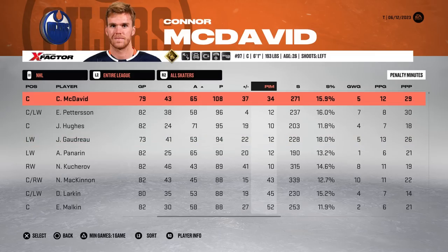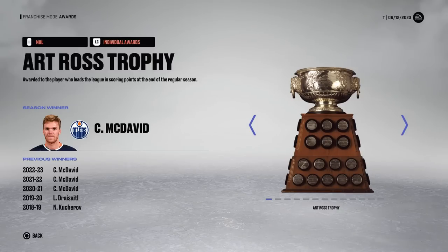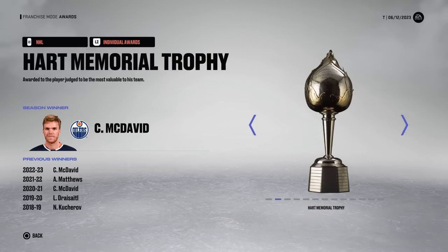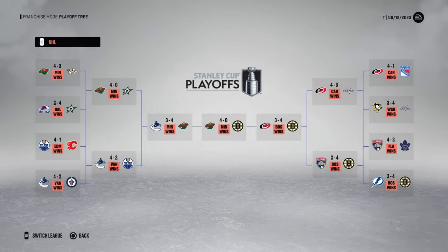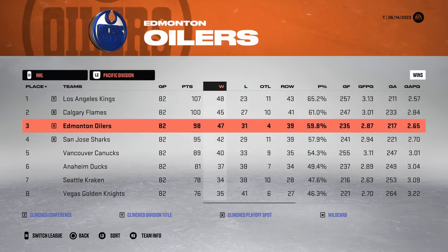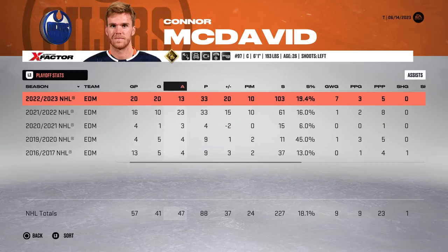They finish fourth in the entire league and McDavid puts up 108. He wins another Art, Heart, and Ted Lindsay, but only 11 playoff showings. They are eliminated by the Vancouver Canucks — of course it would be the Vancouver Canucks. If there's one thing I've learned, it's that the simulation is consistent with Vancouver being the demise of the Edmonton Oilers.